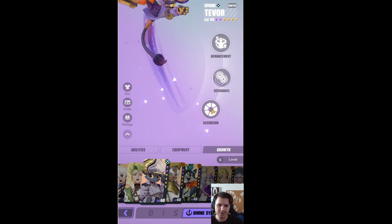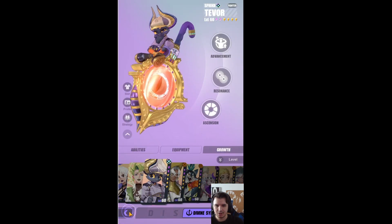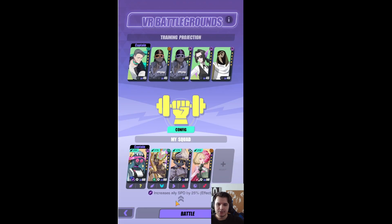With his Resonance 2, his Necro Gift Box trigger — Necro Curse — has been changed to: when an enemy with Necro Gift Box is attacked by Tevor. So what does that exactly mean? Here we are with a setup for the VR Battlegrounds, just to explain how Tevor works.